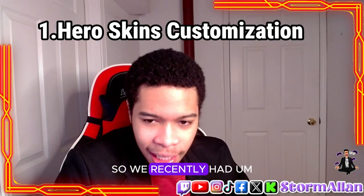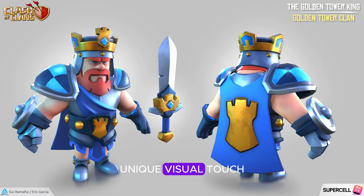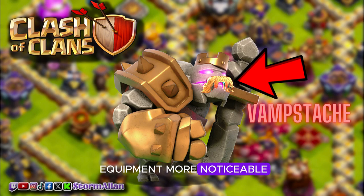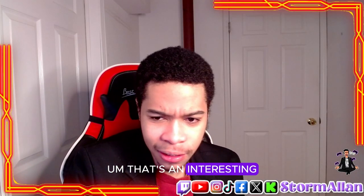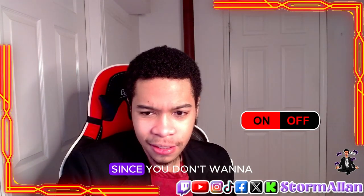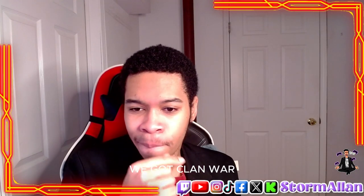Hero skin customization — allow players to customize the appearance of their heroes with skins, providing a unique visual touch. We recently had hero equipment added, so I'd expand on this by making each piece of hero equipment more noticeable. If the King has the Quake Boots on, you can see them on his feet. If the Archer Queen has the Giant Arrow, you see it in her holster and it disappears when fired. You'd have the option to turn these visuals on or off so you don't spoil your existing skin.